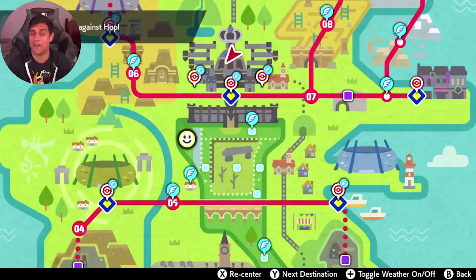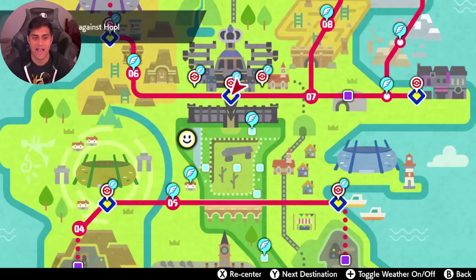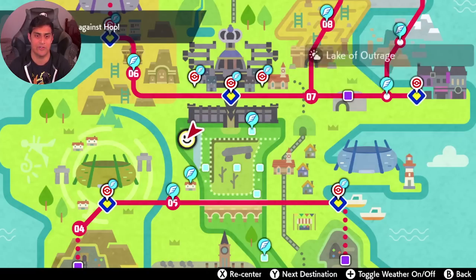I had a hard time initially when I started looking for Ditto, so I'm going to show you guys where to get it. As you can see on the screen there is a smiley face — that smiley face is the spot where you get the Dittos by the Lake of Outrage. Now to reach that, I'm going to show you guys the exact pathway so you can land or fly over to Hammerlock Hills, but I'll do it for you from Hammerlock.